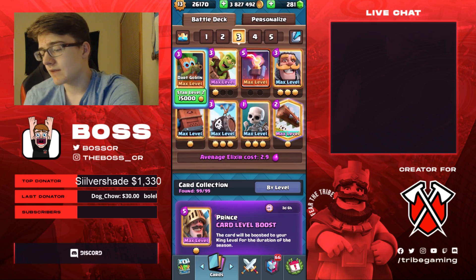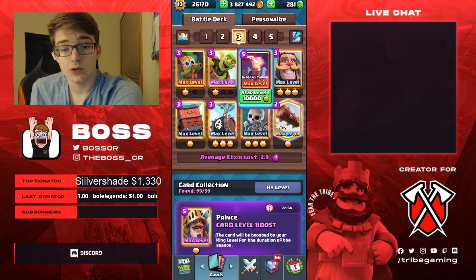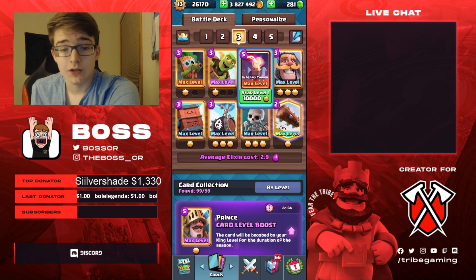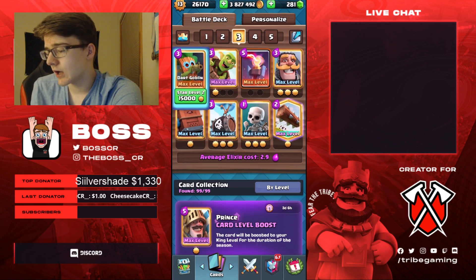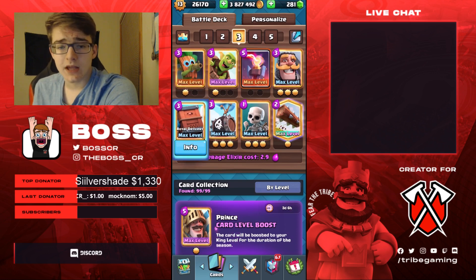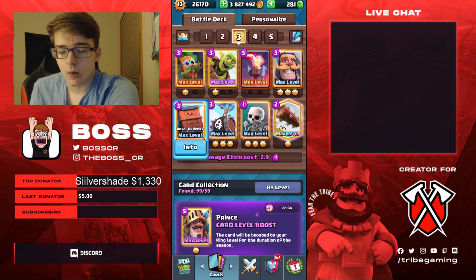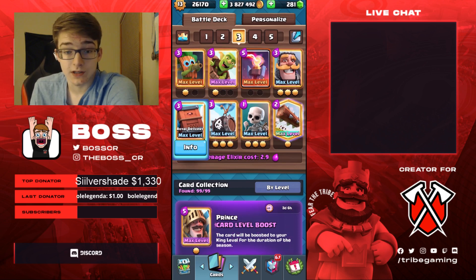You have Dark Goblin as your main air counter card, but you also have the Inferno, which is really good versus Lava Hound, Balloon, Golem, Pekka, Goblin Giant, Giant — any kind of tank. Dark Goblin's also really good versus Graveyard, and you have Royal Delivery to help out on defense when they have cards stacked up like a Golem, Night Witch, Mega Minion, or versus Lava Pups, maybe hitting the Balloon as well, or just versus Bait. It gets a lot of value.